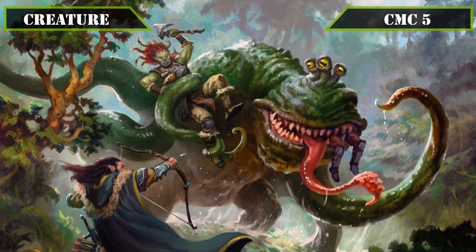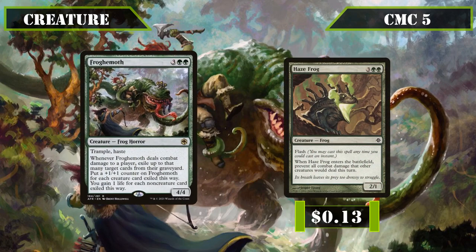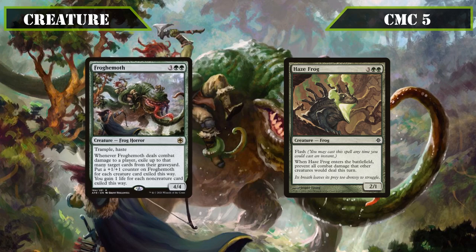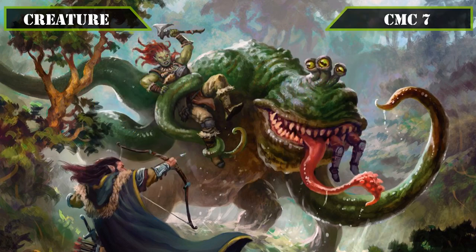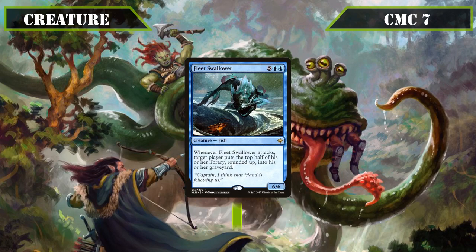Nearly at the end of creatures now, the CMC5 slot brings us a pair of frogs with Froghemoth and Haze Frog. Froghemoth is a 4/4 trampler with haste that, when it deals combat damage, exiles that many cards from the defending player's graveyard, gaining a +1/+1 counter if it exiles a creature and gaining us one life if it exiles a non-creature — a decent beater and source of graveyard hate that grows into a bigger threat over time. Haze Frog is a 2/1 with flash that, when it ETBs, prevents all combat damage that would be dealt by other creatures that turn, effectively serving as a surprise version of Spore Frog to protect us or enable cheeky attacks to mill ourselves. Finally, skipping to the CMC7 slot, we have Fleet Swallower, a 6/6 that, when it attacks, has target player put the top half of their deck into their graveyard rounded down, allowing us to mill upwards of 30-40 cards in a single swing while boasting a massive stat block that makes trading with it tricky.